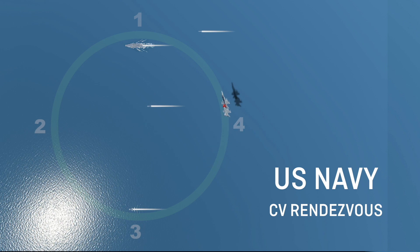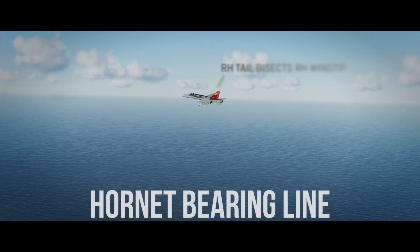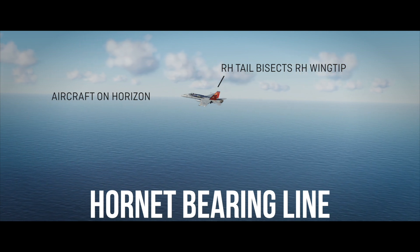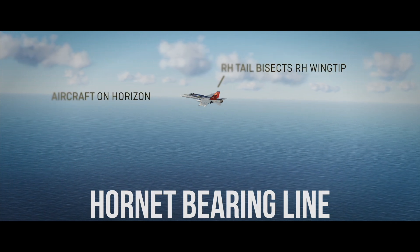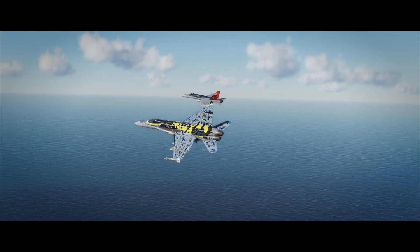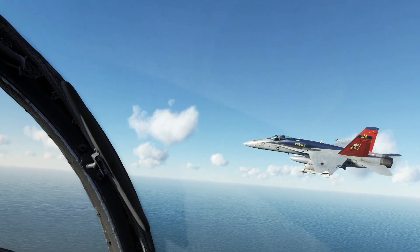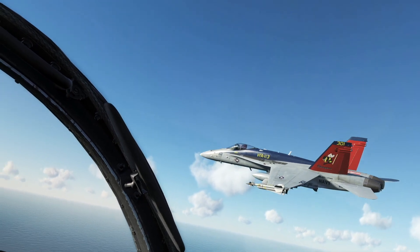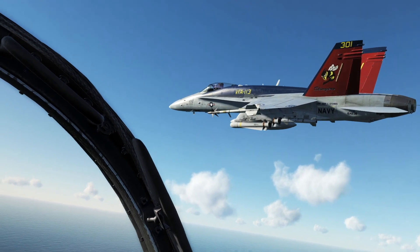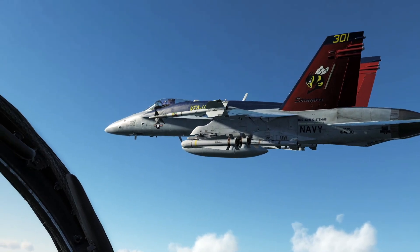Always adhere to the ABCs of joins: Altitude, Bearing Line, Closure. For altitude, your flight lead should appear near the horizon line. Proper bearing line is the vertical stab bisecting the opposite wing. You should arrive on bearing line, co-altitude, and near a co-airspeed of 250 knots. Continue to fine-tune your bearing line and closure until you arrive in parade. Wing tip on the flight lead's head with nozzles in line. Once stabilised in parade, complete the join by crossing under to the outside.